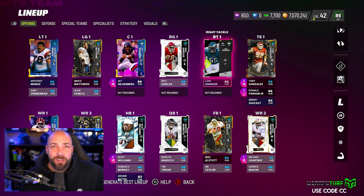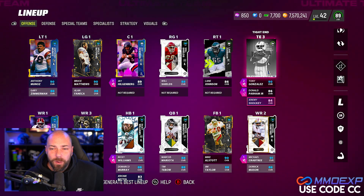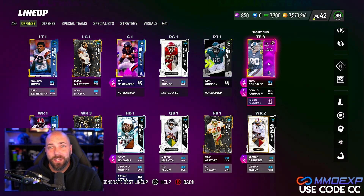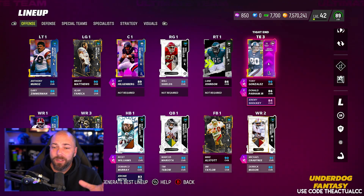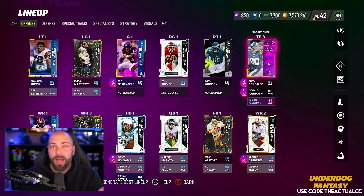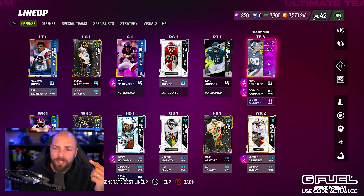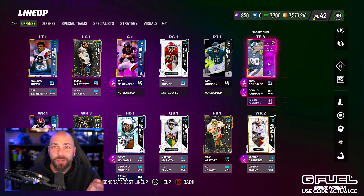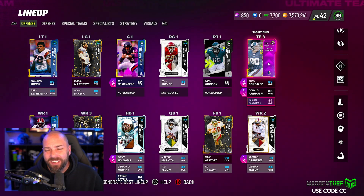Tony G, Parham, and then baby Shockey. If you're building the legends theme team, you don't need to power the card all the way up to get legend chemistry — you just need to have the power up to get legend chemistry. So you're going to see a couple of those baby legends in there. You have to use the power up for these, but we don't have big Shockey — he's not going to see the field anyway.